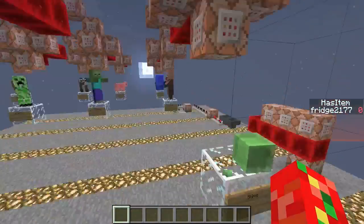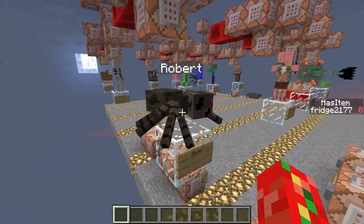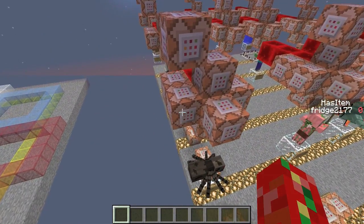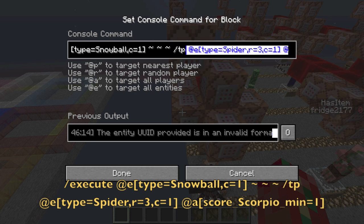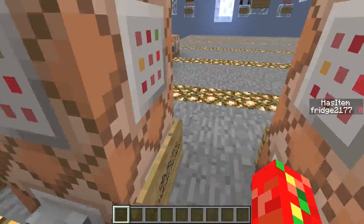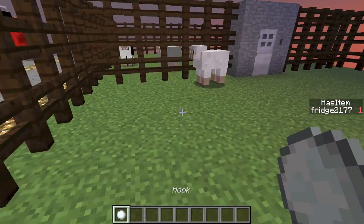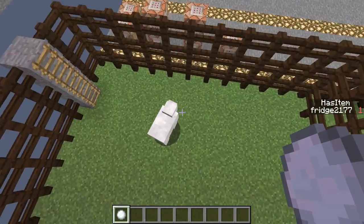How does this work, you may be wondering? It is quite simple, but uses the stats command. The first thing we had to do was make the mob come towards you — being teleported. What this does is it will execute at a snowball, and at the snowball's location, it will teleport the type equaling spider within a radius of three. So when I was throwing and was really close to other mobs, say I wanted to get that sheep over there — I would throw it, and then this one would come here because it's a radius of three.